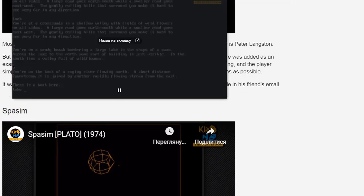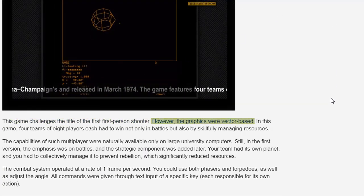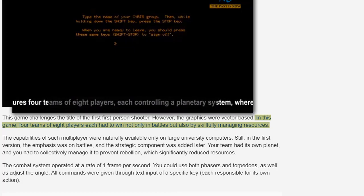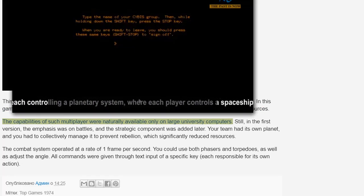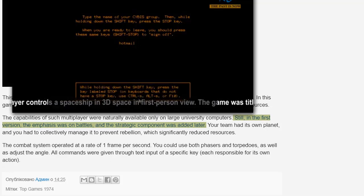Spasm challenges the title of the first first-person shooter; however, the graphics were vector-based. In this game, four teams of eight players each had to win not only in battles but also by skillfully managing resources. The capabilities of such multiplayer were naturally available only on large university computers. In the first version, the emphasis was on battles, and the strategic component was added later.